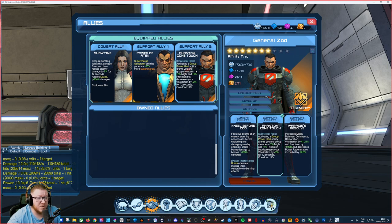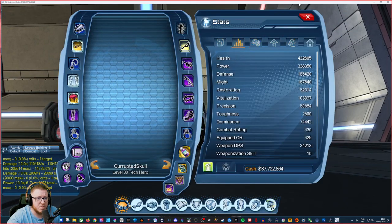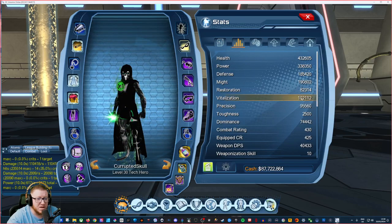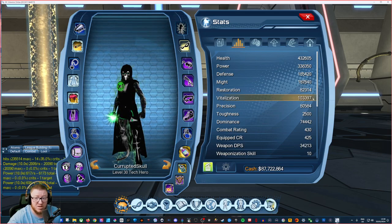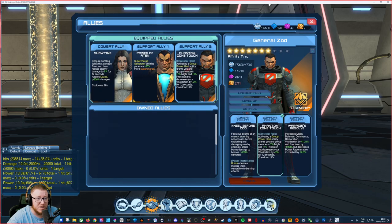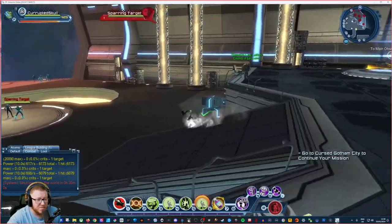We take the Phantom Zone Touch with Zod. When I use my power dump, it gives Might users 2% Might and Precision users 1% extra Precision. It does decrease my Vitalization — if you look, I'm at 103k Vitalization, and after dumping I'm at 102k, so I've lost 1,000 Vitalization from that power dump, which is absolutely nothing. It's so minimal, it's so worth running. My Zod is only level 7 with 3 more levels to go, and I think the Might buff goes to about 4% or 5%.